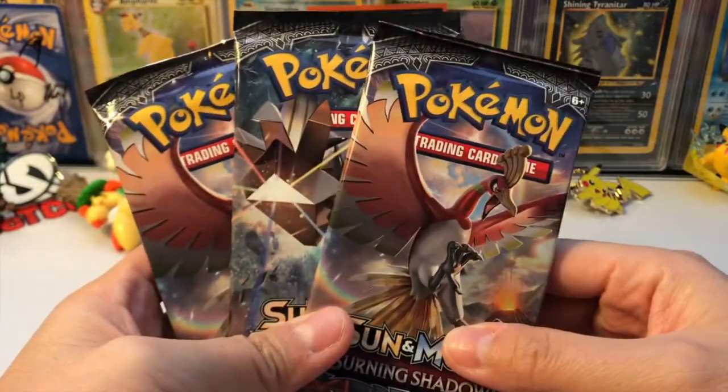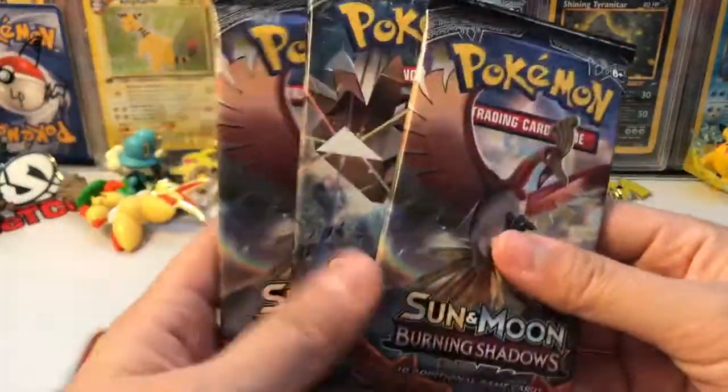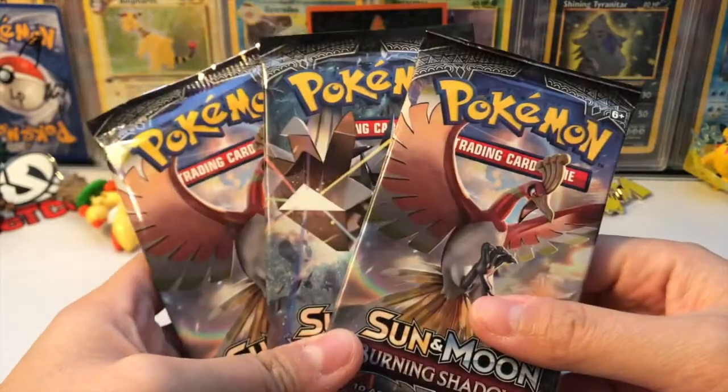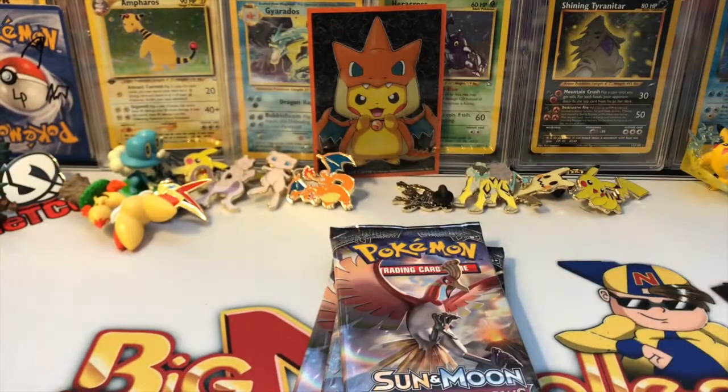These are the three packs for the pack battle. I'm pretty sure whenever you pick random ones from a booster box you usually don't get good pulls at all. The scoring is: reverse rares are one point, holo rares two points, GXs are three points, full arts four points, and secret rare or hyper rare five points.